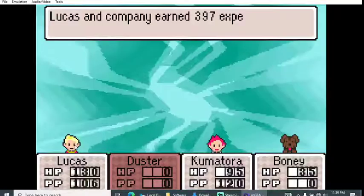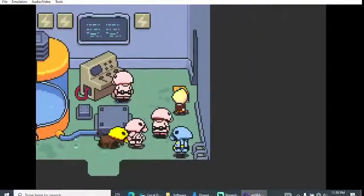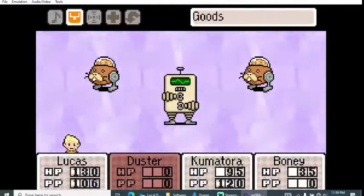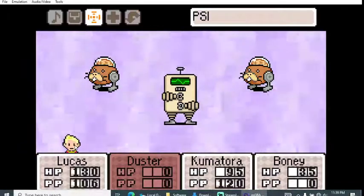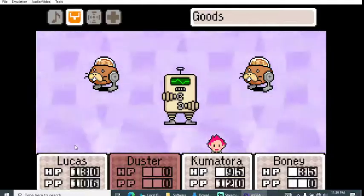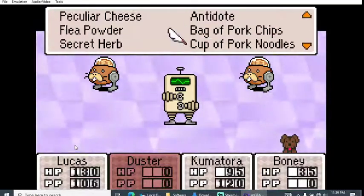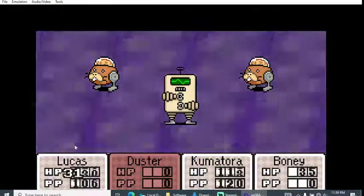Duster is incapacitated, but we got some good XP from that. I kind of rushed through — I should have tried to save him. Let's try PK Love, and then a pork noodle.